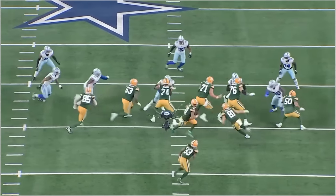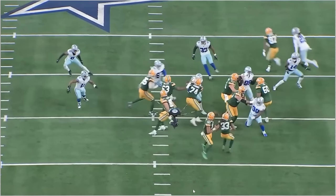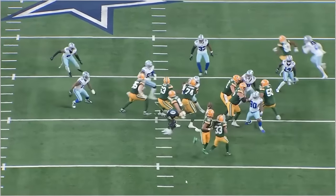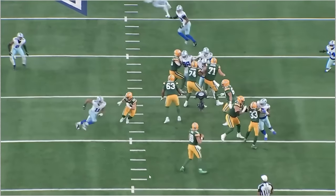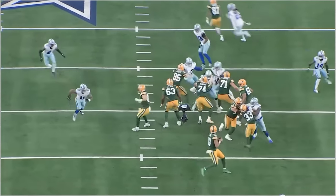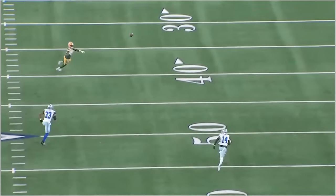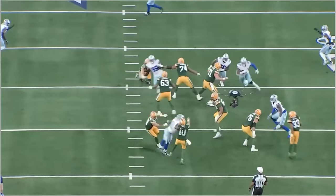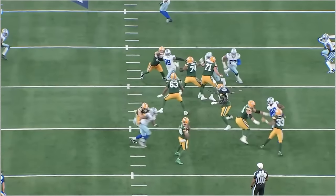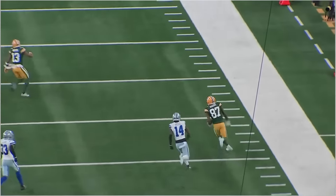From the end zone angle, it gets a little awkward with the play action fake — Love extends his arm rather than tucking it in because if he tucks it Jones knocks it out. DeGuara gets beat, doesn't get wide enough to take on Parsons, who uses his speed to get around the edge. But Love takes a shot and delivers the ball — his receiver wide open from that great route. No fear standing in there delivering against a top defender in the league. Just great job by the Packers offense.